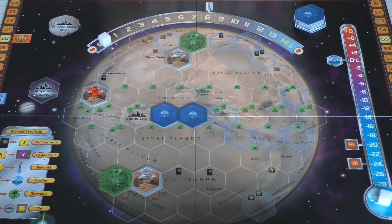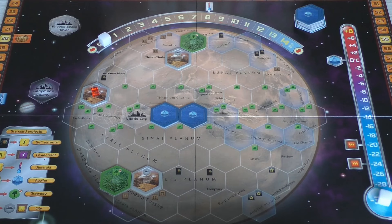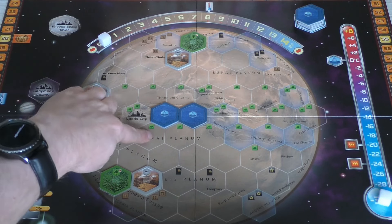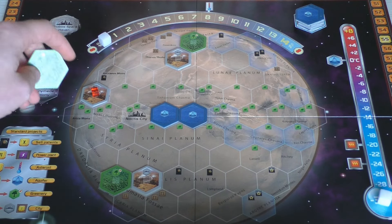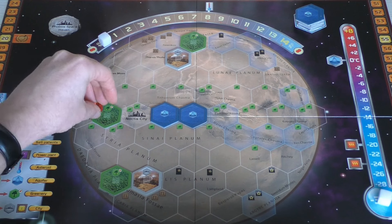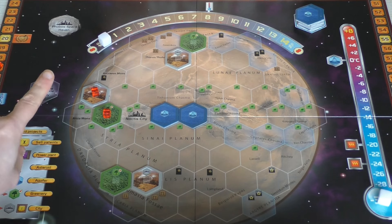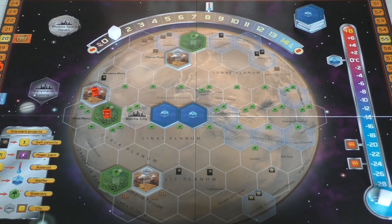Back to Mars to place our greenery. It must be placed next to a tile we already own, so it goes next to my city. I could go farther for more plants or closer for faster money — I'll place it here and get two more plants. I put one of my cubes on it to indicate ownership. Placing a greenery scores one point, so we go to 17, and oxygen goes up one — finally some oxygen on Mars!